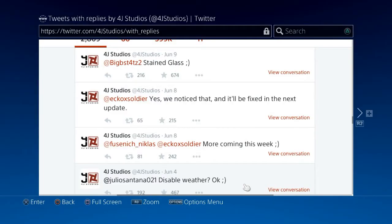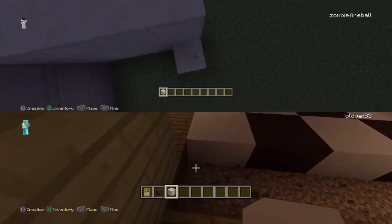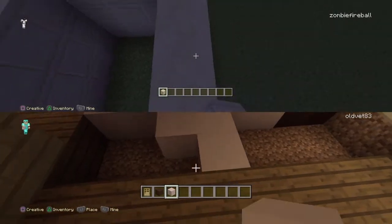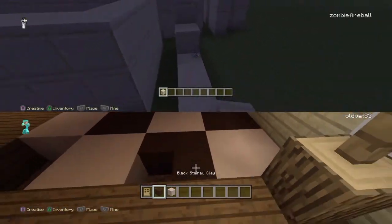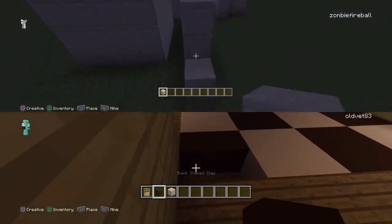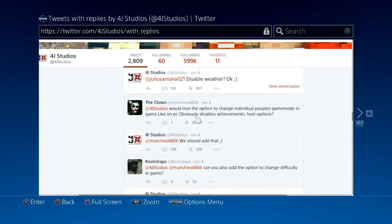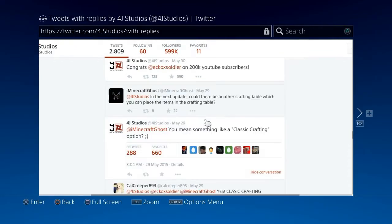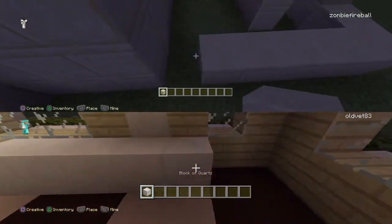At the bottom: Disable Weather. They're going to have Disable Weather. I hate rain — it annoys me while I'm building, and it lags the game too much. And there's also an option to change the game mode. Classic Crafting like on PC is definitely going to be in there — that's a definite.